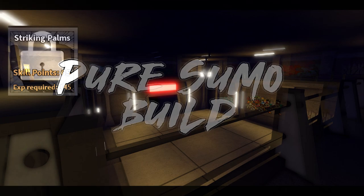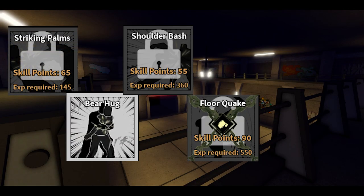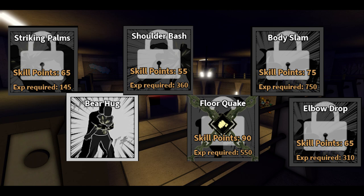For Muay Thai / Sumo, take striking palms, bear hug, shoulder bash, floor quake, body slam, and elbow drop. But if you get the opportunity, always replace elbow drop with raging blow — this will make your build way stronger. You can also replace elbow drop with vanishing combo and do tons of damage that way as well.